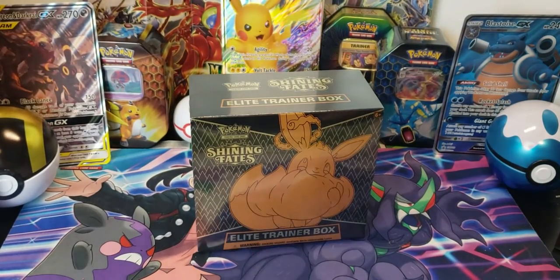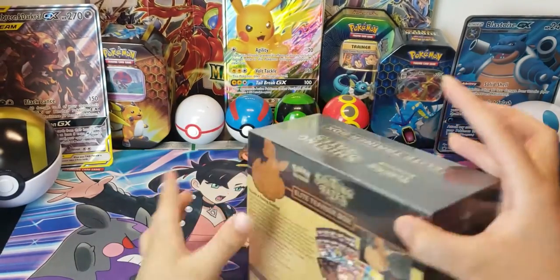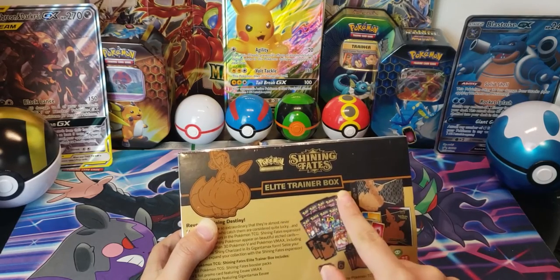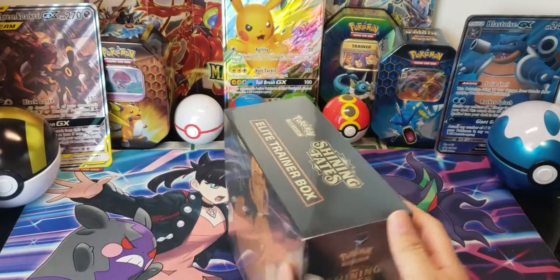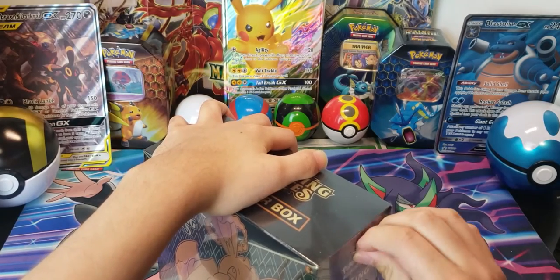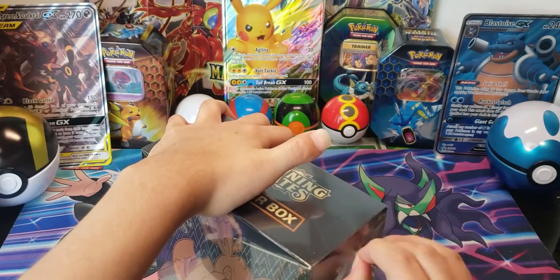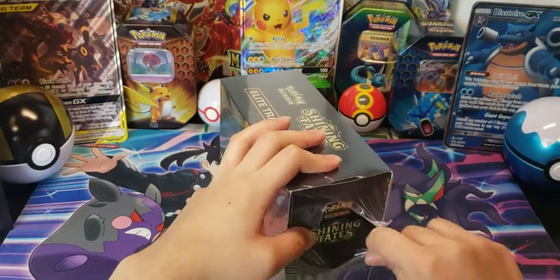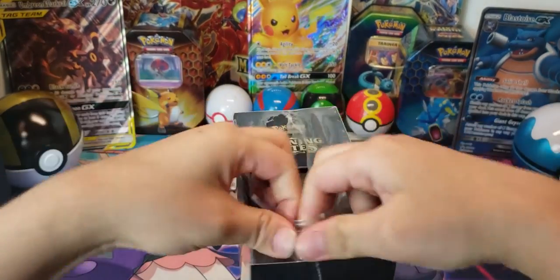Say hello! So we brought back my little cousin to open up some more Pokemon. As you can see there are 10 packets — I will have five, she'll have five, and we'll have a Pokemon battle. I'm taking the bottom. These boxes are always so cool, let's open up the box.